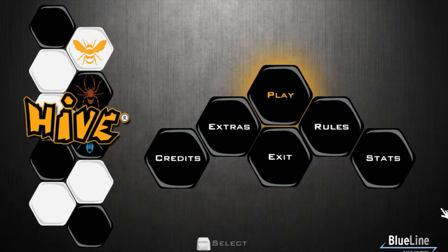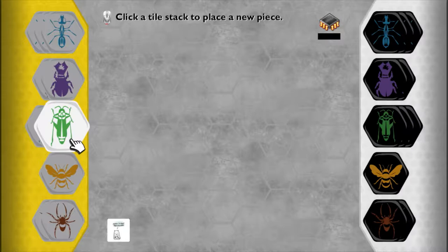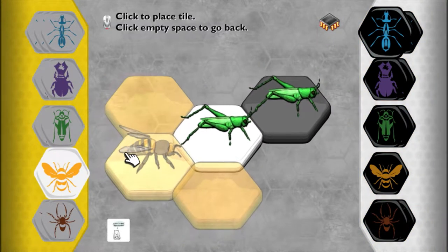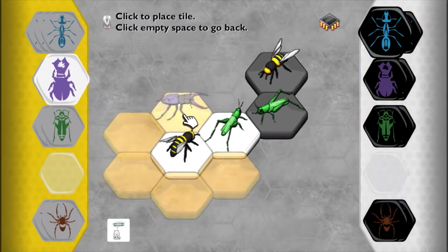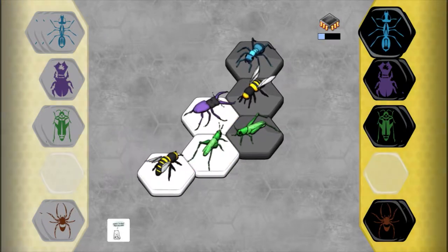Hive is an early access PC port of a tile-based tabletop game, or a board game without a board as it describes itself. Developed and published by Blue Line Games, it offers a simple premise with a complex range of tactics. Your goal is to surround your opponent's queen bee using other insects — and technically an arachnid — without your bee becoming surrounded.